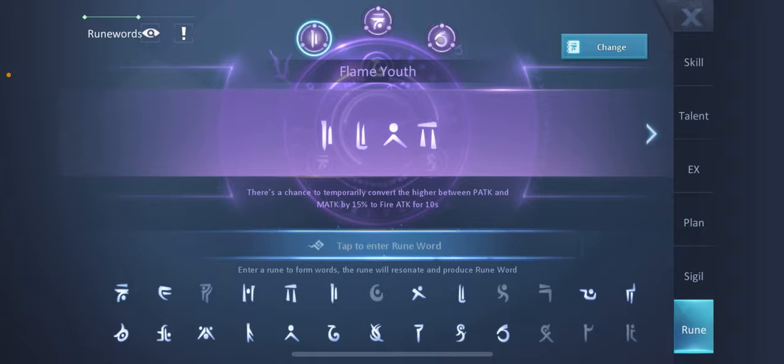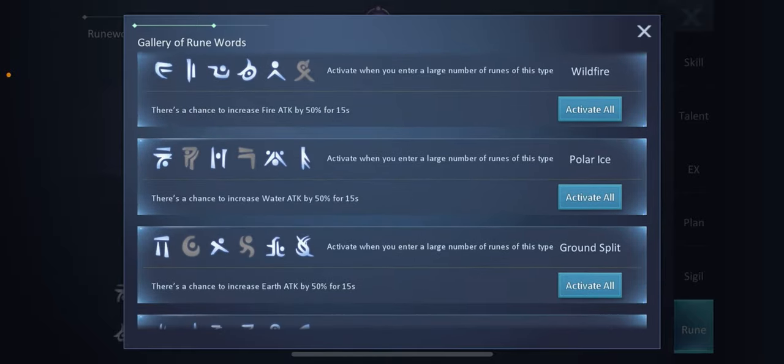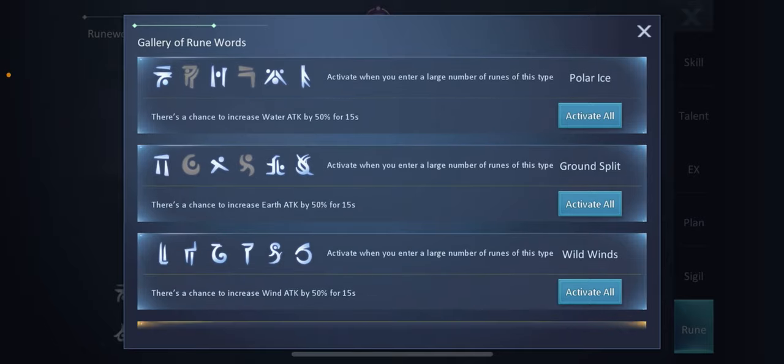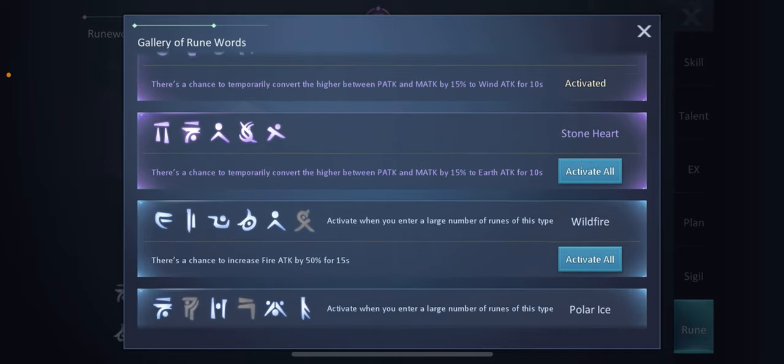Pay attention — the first type of runes you can use are the white runes. When activated, white runes increase your damage for a certain elemental attack. For example, Polar Ice will increase water attack, Ground Split will increase earth attack, and there are other elemental attacks as well.